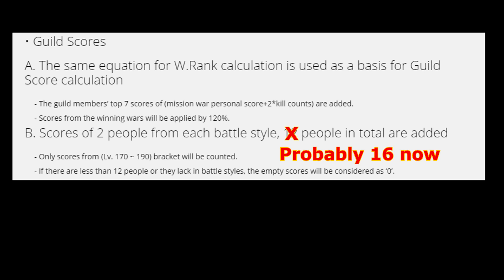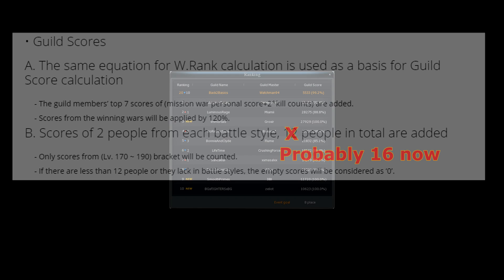Once again the game does all the calculations and selection of the best 7 scores and the players. If there are more than 2 of the same class — let's say 3 bladers are playing in the same war — then only the 2 with the highest scores will be added to the guild score.